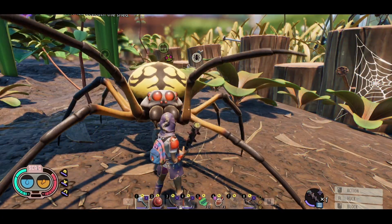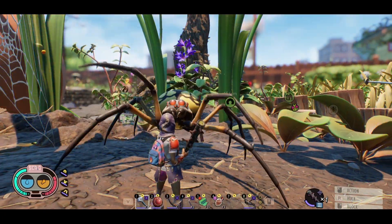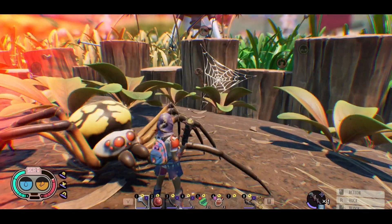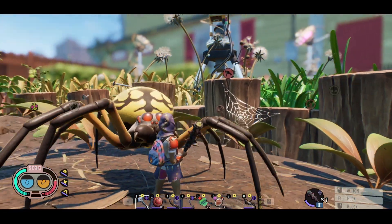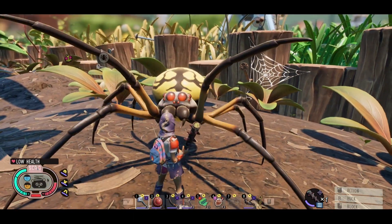We've got some upgraded ladybug armor on, so it's actually not doing a ton of damage to us. Even with the 35% damage reduction, it's taken the spider quite a while to knock us down. Let's see if we can speed this up a bit.